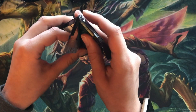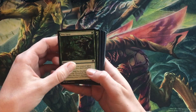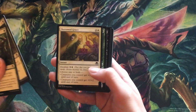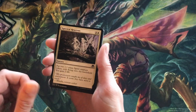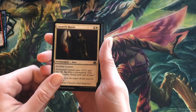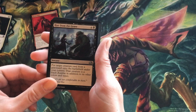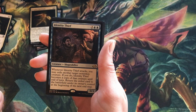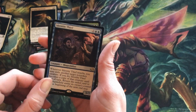All right, pack one. Your commons will be in the front, and you'll have the three uncommons, one rare, and then probably a token tip, basic land, sometimes foils. This is a pretty recent set. First uncommon — Blood Mist — it's cool. Here comes the first rare: Identity Thief. It's kinda cool when you're playing with it, but yeah, that's fine. So there's the first rare — nothing special.